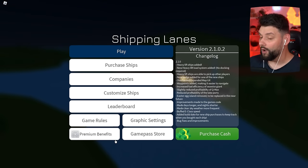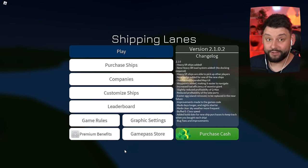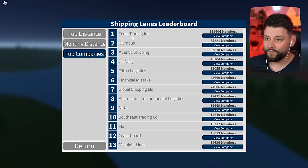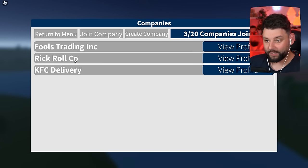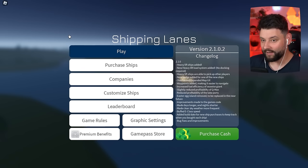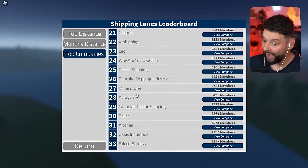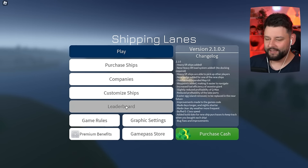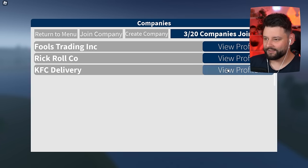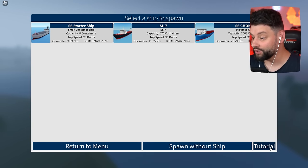Before I buy that expensive ship, I just want to say — go to top companies. Fools Trading Inc is still the number one company; if you haven't joined it I highly recommend it. I also have two other companies: the Rick Roll Co and the KFC Delivery Company. The Rick Roll Co is number 20 on the leaderboard! The KFC one currently has 65 members and needs 298, so join and see if you can get it up.